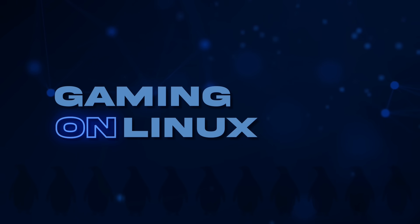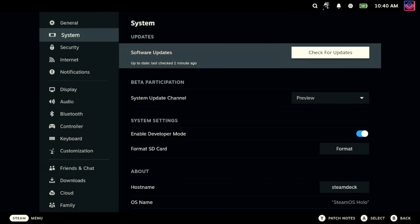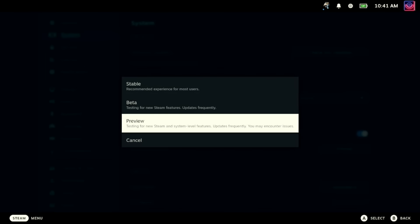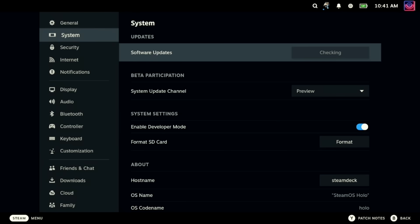To actually get the update, you'll need to press the Steam button, head into the Settings, to System, and then in the Update Channel drop-down box, select Preview. After that, it will need to reboot, and then you'll need to go back there again and hit Check for Updates, where it will start the download, and then it will reboot once more to apply the update.